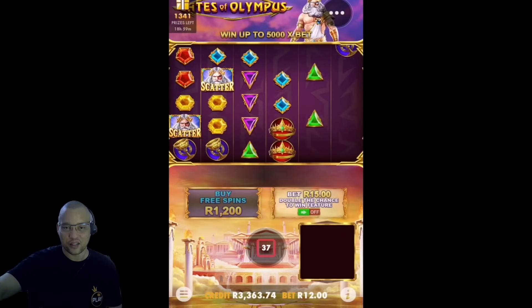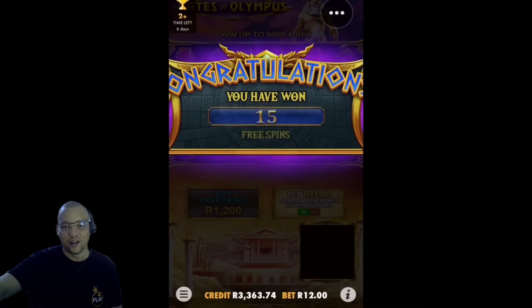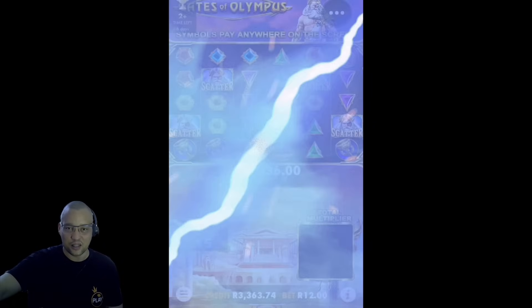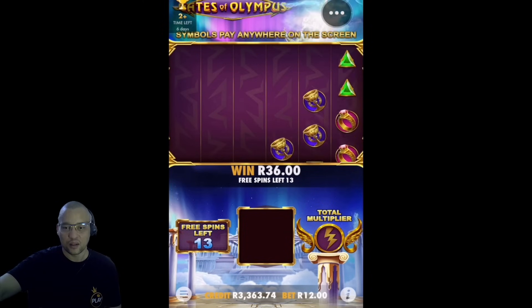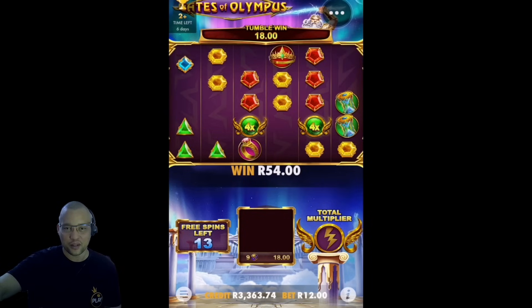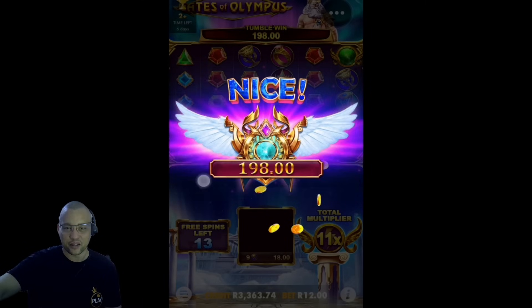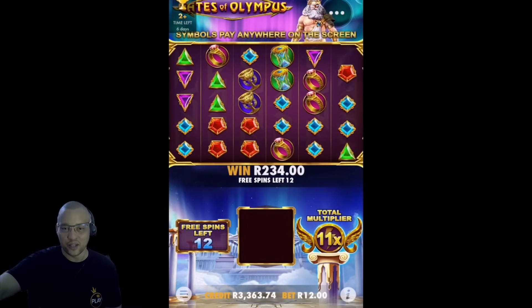Is there anything in the session? Oh there we go - that's what we're looking for. I'm just hoping it's a profitable bonus. Starting off good with a chalice tumble and an 11x. We'll take that. 13 spins left with an 11x.